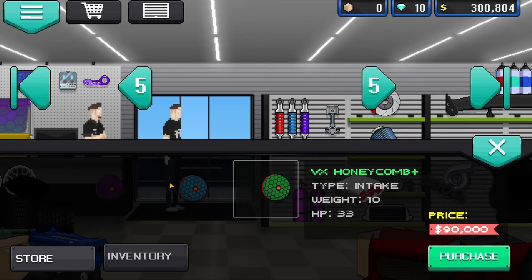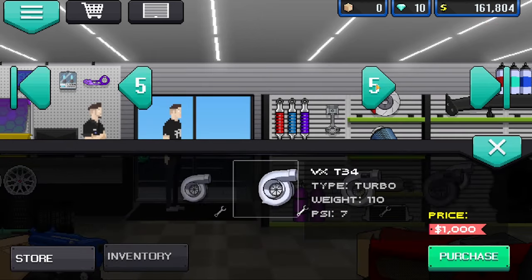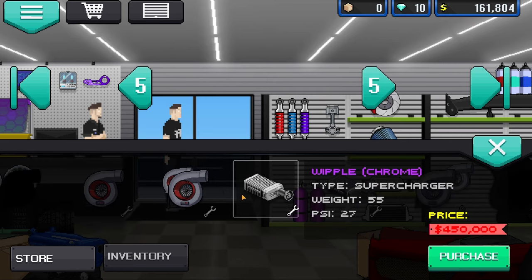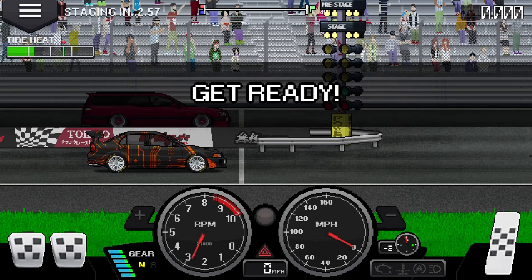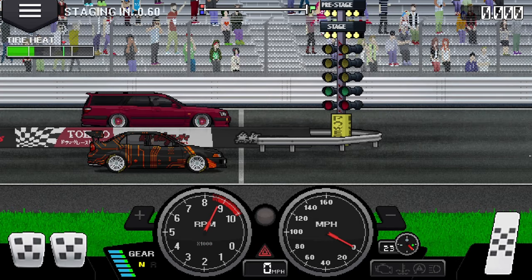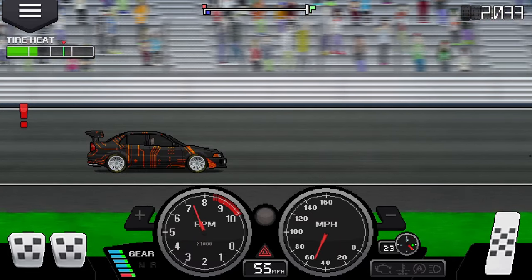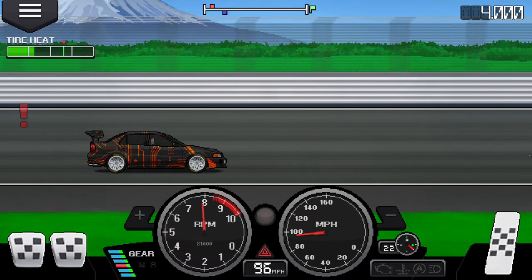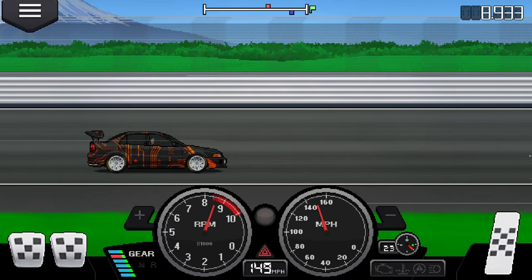Once you have earned enough money, you're going to want to buy the VX open intake — it's one of the best intakes in the game. And you're going to want to save up for the Ready T1E turbo, which is $150,000. Pretty penny, but you'll make it in no time. With all your new stuff installed, go and grind the tournaments. There's not really much else you can do for money — it's just tournaments and tournaments.